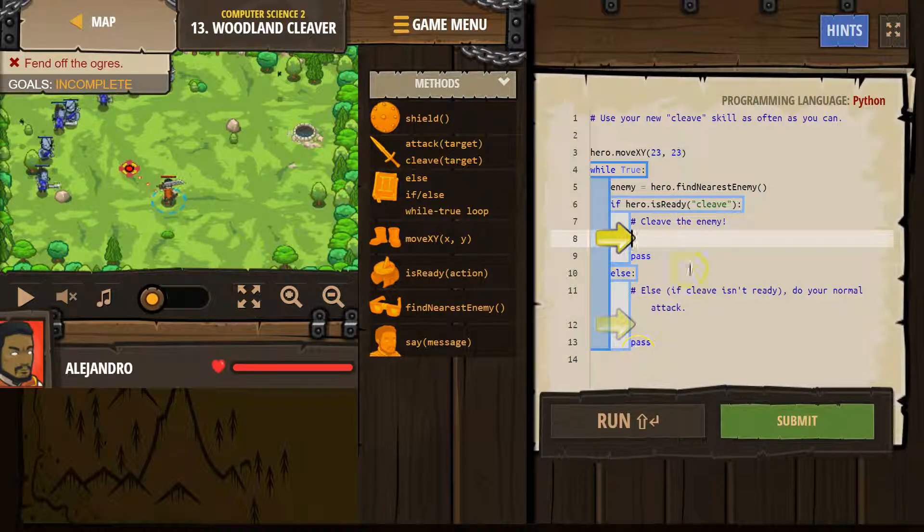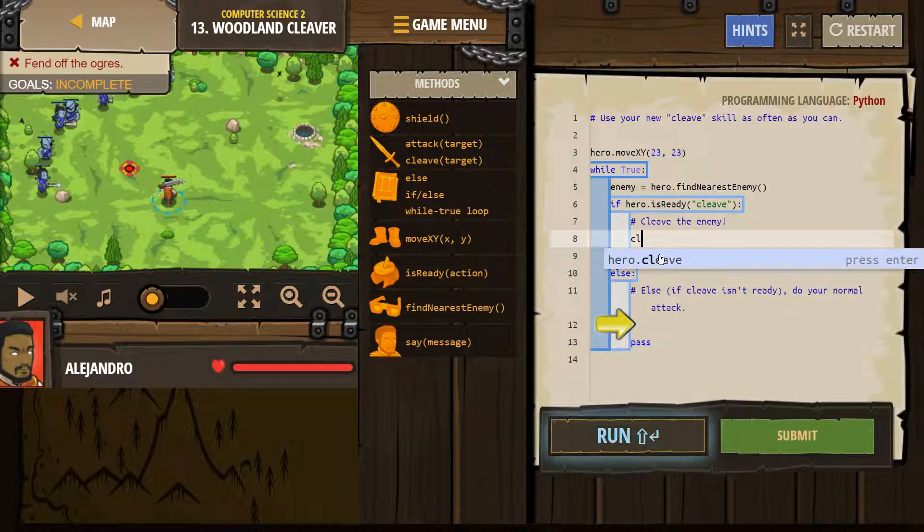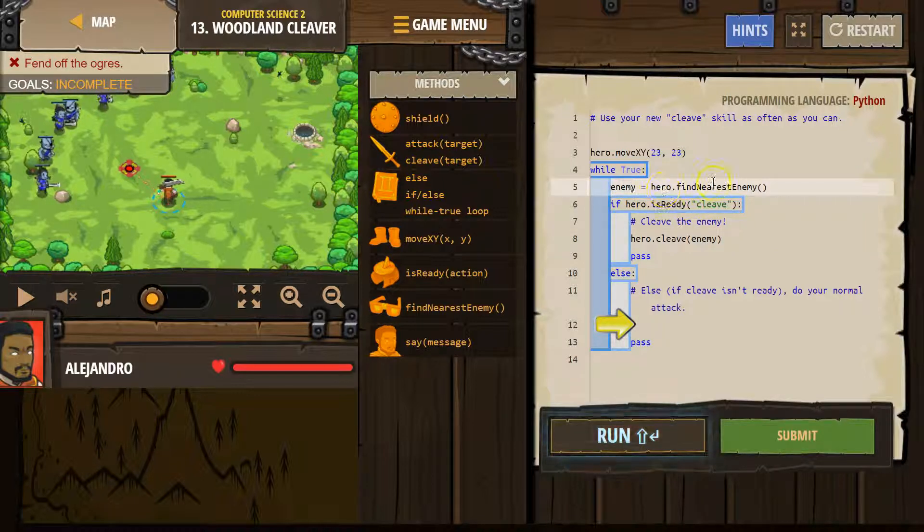Let's hit start. Cleave the enemy — cleave. So let's look: we make this variable enemy, we say hero.lookAround and find the nearest enemy, name them enemy. If hero.isReady for cleave, it will drop down — the computer will say true, cleave is ready, and we can cleave. Else only runs if the computer says false, that's not ready, and we attack.